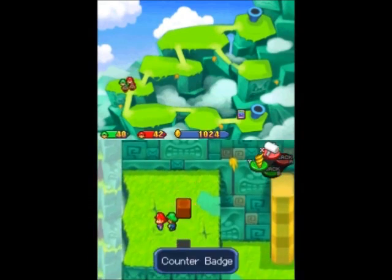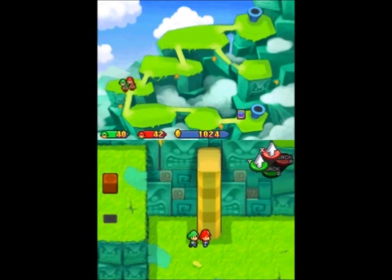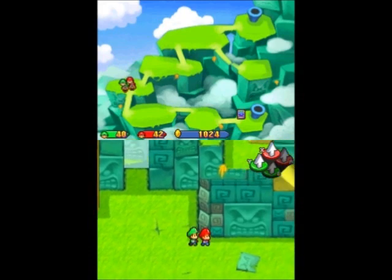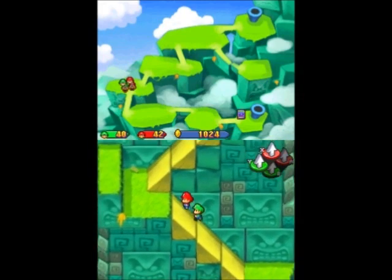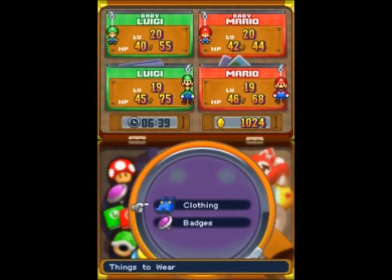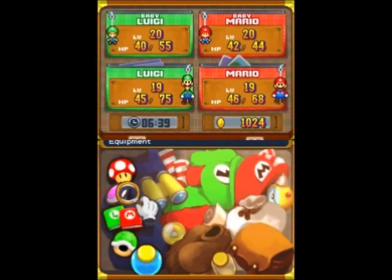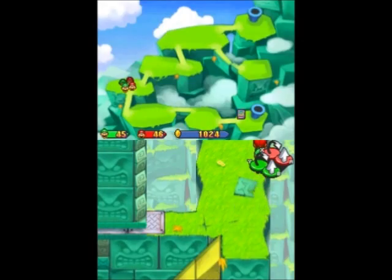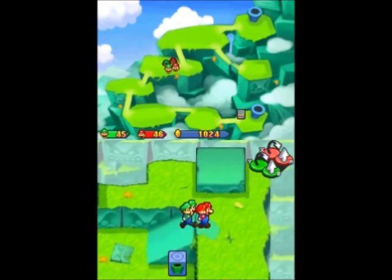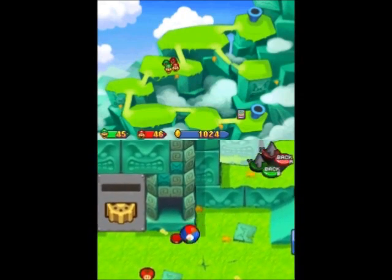Okay, so we got everything here. That looks like a counter badge or something like that — I can't really read what's on the bottom screen. I think it said counter badge, which has something to do with counter attack damage. Not going to use it though. Badges aren't that great other than for my boss-destroying strategy. It was the counter badge — increased damage when you do counter attacks. Not that great. A lot of them are situational type things.